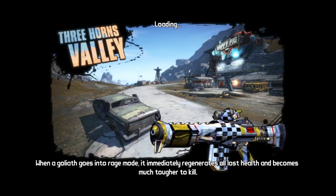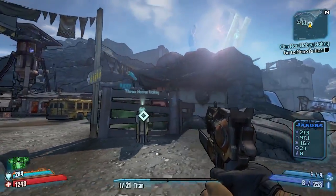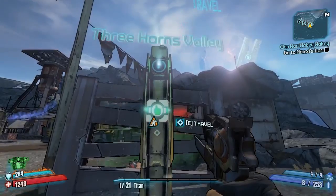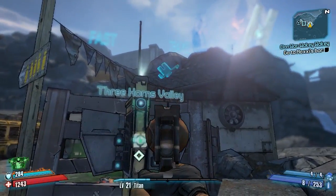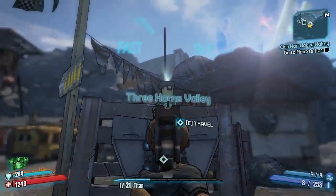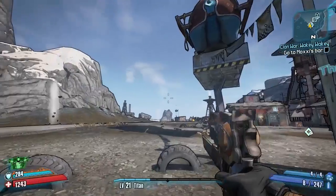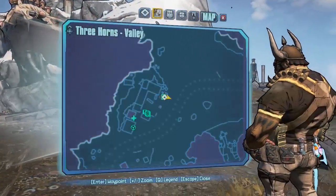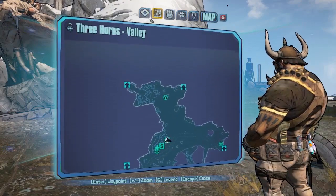Hello everybody, welcome back to another map by map completionist guide here on Borderlands 2. Today we are on part 5 of these guides and we are in the Three Horns Valley, which is a pretty big map — nothing massive and huge, but there's still quite a lot packed into it. We've got a map layout right here, this is what the map looks like.